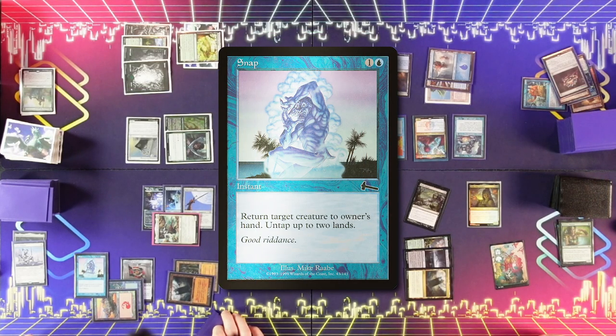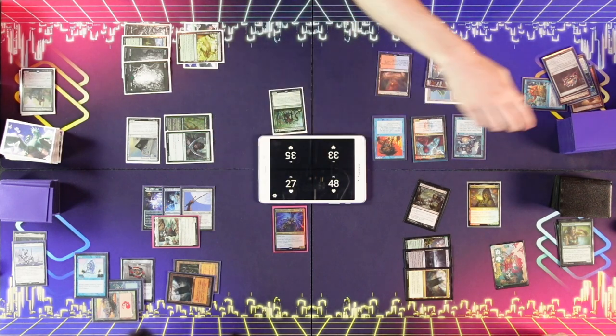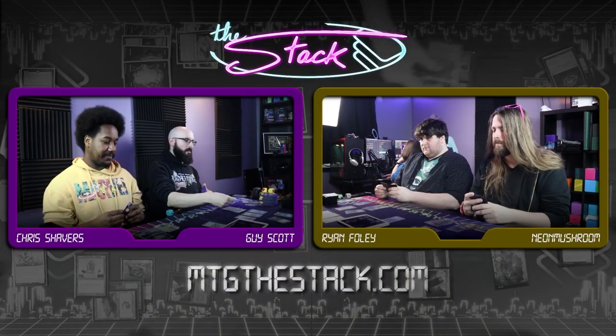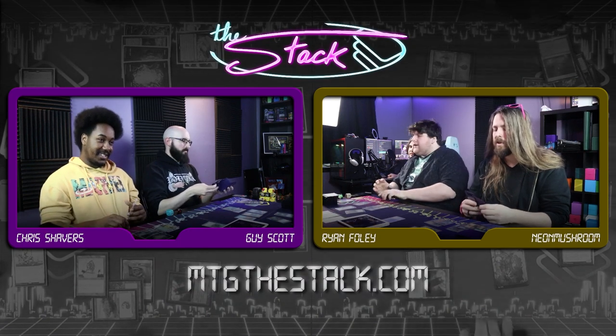I'd like to Snap Niv-Mizzet. Trigger Niv. This is just a 2/2, right? It's a 2/2. Draw a card. Snap — Crackle Pop. I'll fetch. We're supposed to fetch a Neutral Opposition Agent? I wish you had another mana. Does he still lose the one for Force? Yeah okay. The worst part is no one's going to search anymore after this.